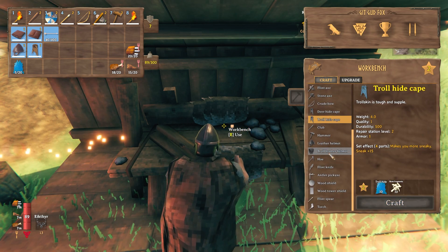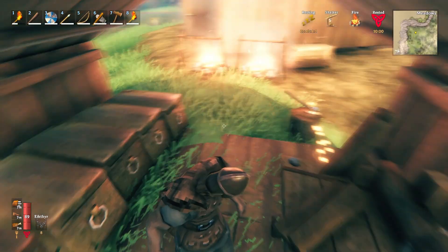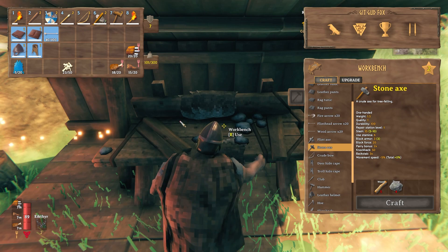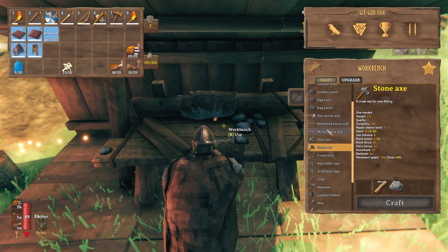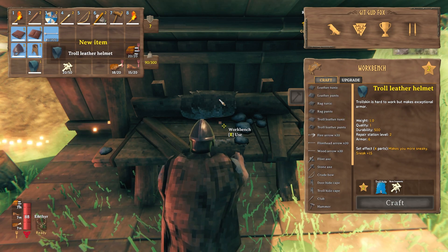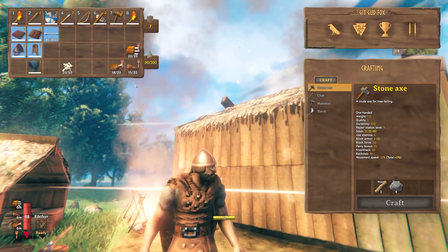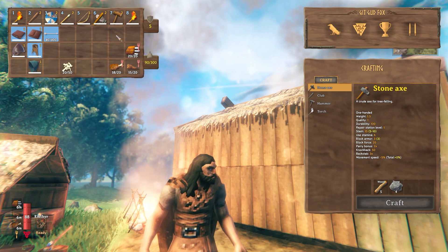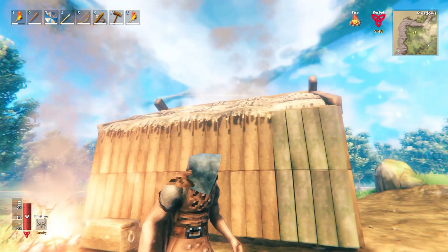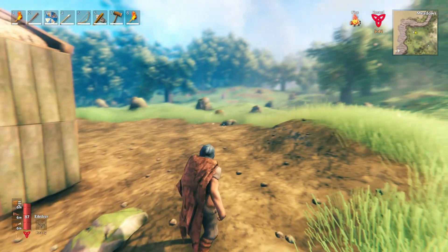Troll hide cape — whoa, this seems just better in every single direction! I want to make the helmet first because I bet it's going to look awesome. Let's go ahead and build the helmet. Boom — troll leather helmet! Here we go, let's take the old helmet off. Why am I looking over there? Look over here — troll leather helmet, boys! Oh, they call that a helmet? It's just like a hood.